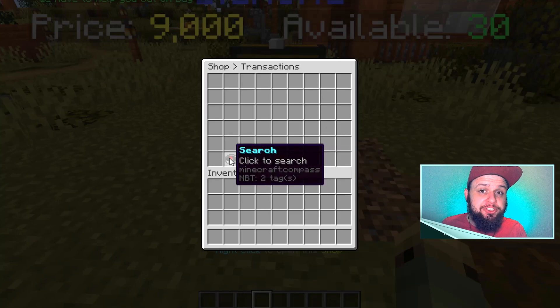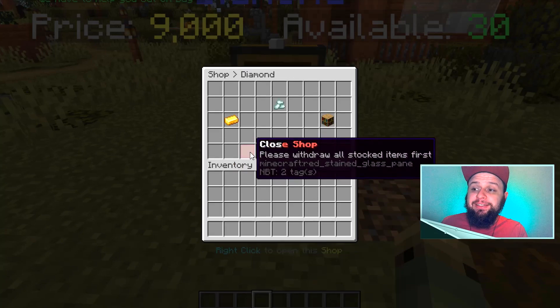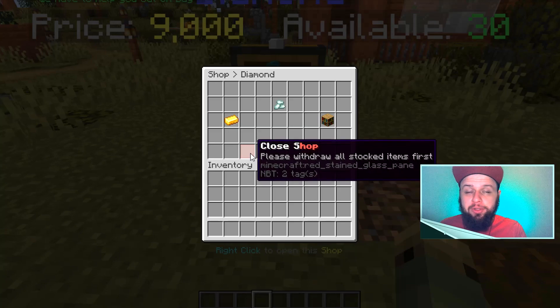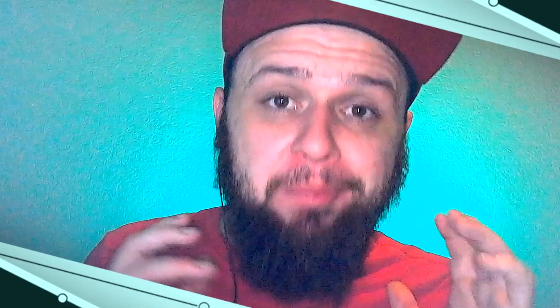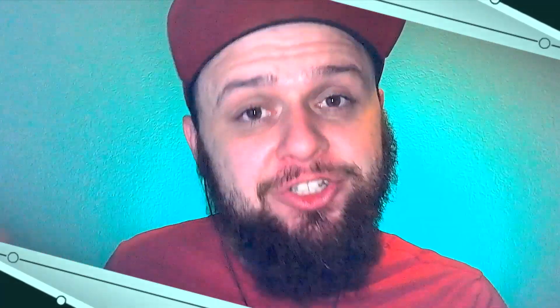There's also a search icon so I could search a player username to see how much they might have bought in the past. We can also see the close shop option, which says please withdraw all stocked items first. And there is also convert to admin shop — most players are not going to see this option; only operators, server owners, or staff members with the appropriate permission will see it.